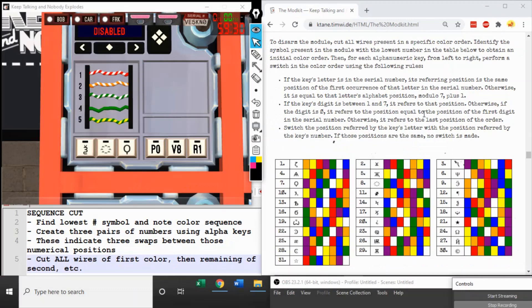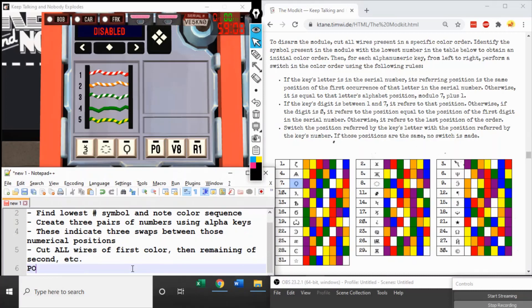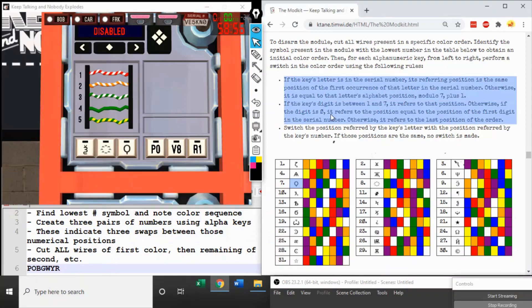Our first module with three components is Sequence Cut. The objective is to cut all five wires, but it starts with symbols. Find these three symbols in the chart, take the lowest-numbered one, and note the color sequence to its right. To the right of the hand mirror: purple, orange, blue, green, white, yellow, red — that's the starting sequence. Then, à la light cycle, we make three switches using the alphanumeric keys and these rules.